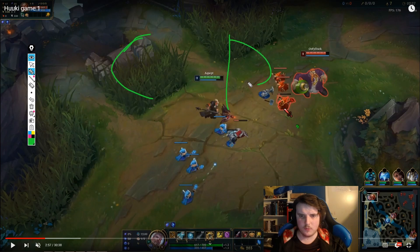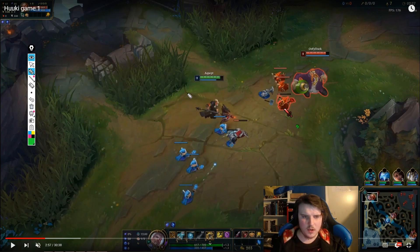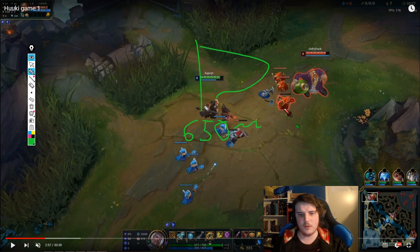On Wave C we have around 450 to 500 gold depending on last hitting. On Jayce, we can get a Longsword or a Tear with that. If we reset on Wave D we'll have around 650 gold, which means we can actually go for Serrated Dirk — or if we have Future's Market with a Longsword start, we can get Serrated Dirk even more comfortably.